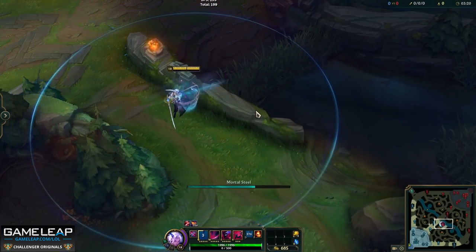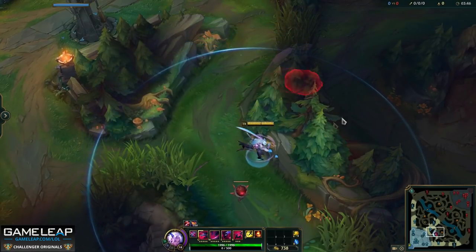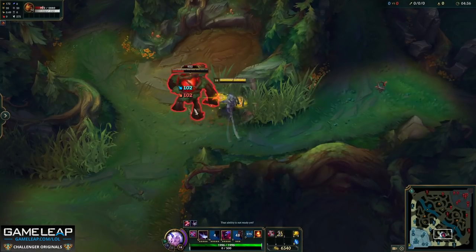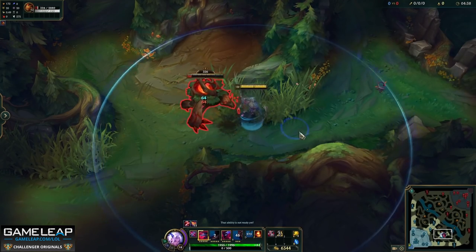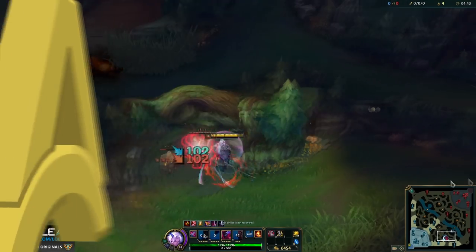In terms of whirlwind spots - areas of the map you can Q over like walls and terrain - there are many, and you can use these to get to a fight quicker, escape a fight, or clear camps quicker. Make sure when you finish a jungle camp you have your Q stacked and you can dash over to the next camp.